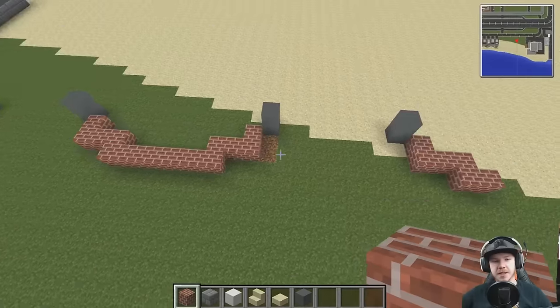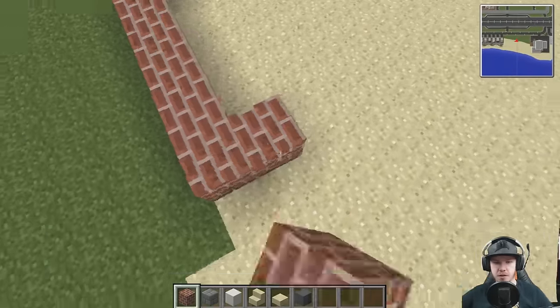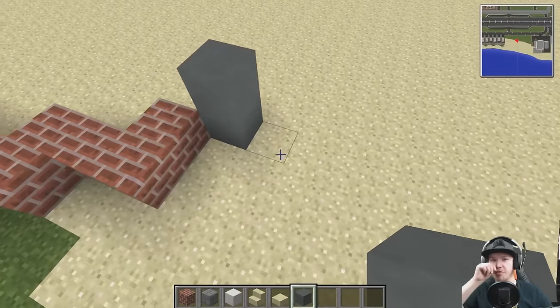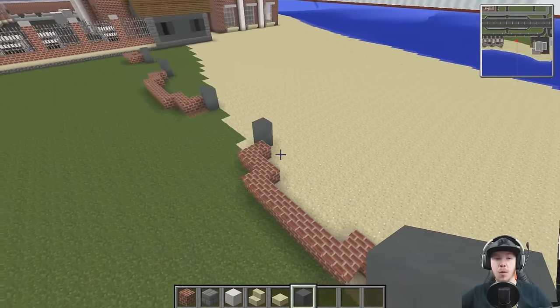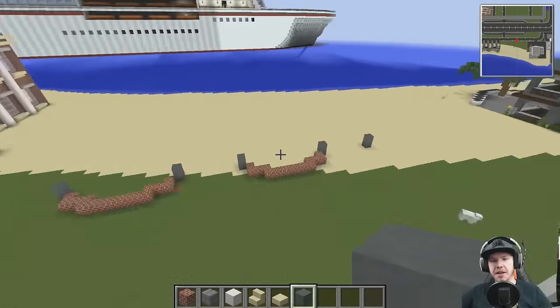That's better. How bad would it have been if we'd gone all the way through it and then found out that block was one out? I'm sure something would have given it away a little bit earlier, but it's always good to catch it. Okay, so I've got the three garage doors.